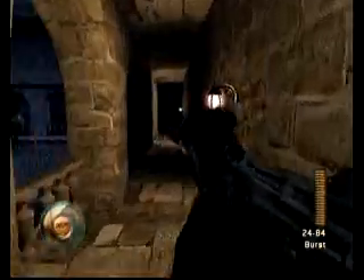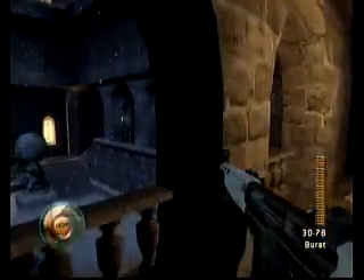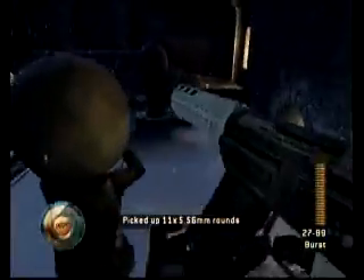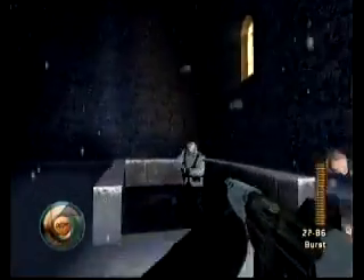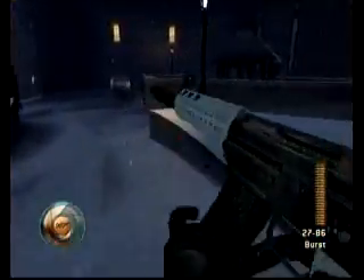Oh, I think I'm going in circles. There should be another guy up here — yeah, there he is. Kill him. You don't have to go through over here, just shoot that guy. Don't shoot the civilian, or else you fail.